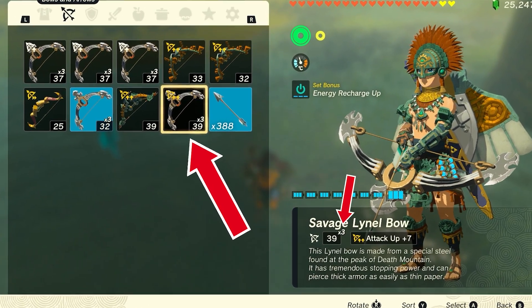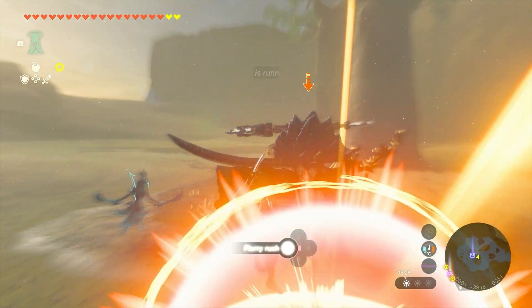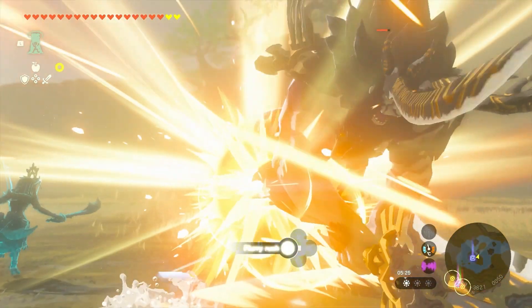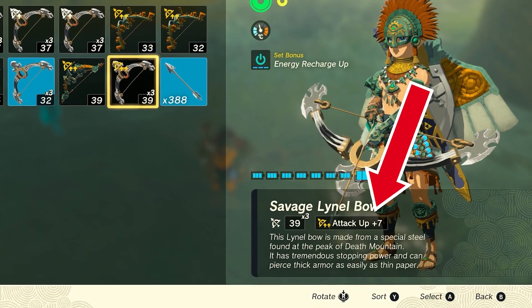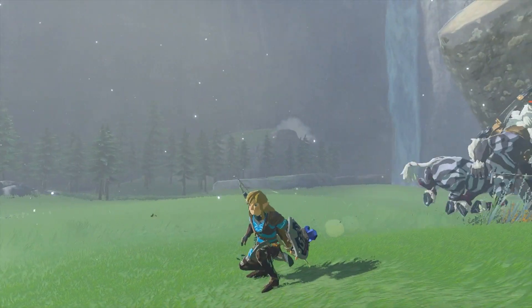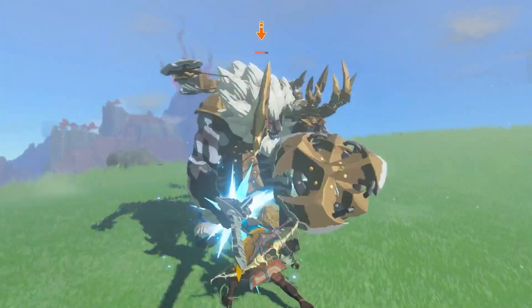You're going to want to get your hands on a multi-shot bow. Most of you will already know this, but to get one you simply need to take out a Lynel. The stronger the Lynel, the higher the chance of getting a 5-shot bow, or even one with an attack-up bonus like the one you see here. There is a Lynel farming guide in my Weapon Fuse video, linked in the description — check it out if you're struggling to get a decent bow.